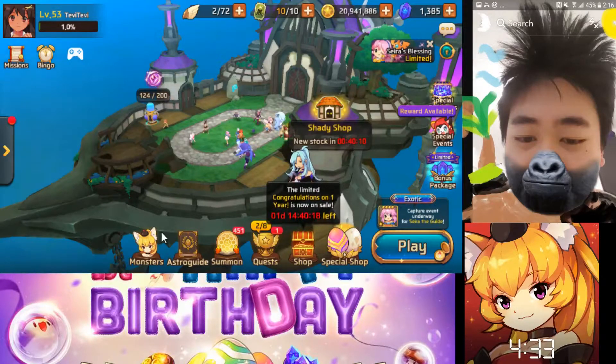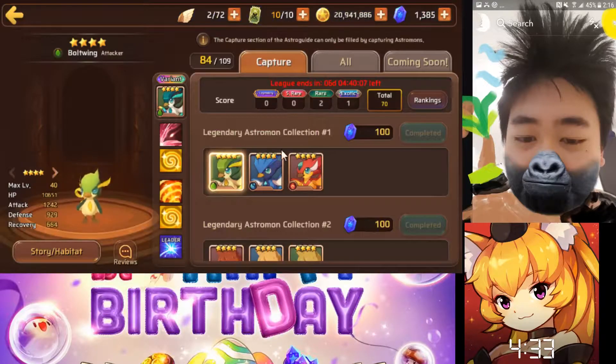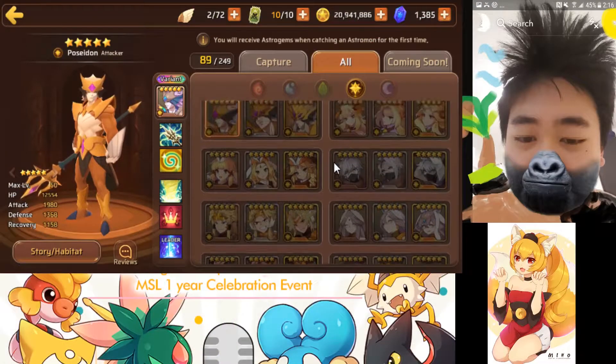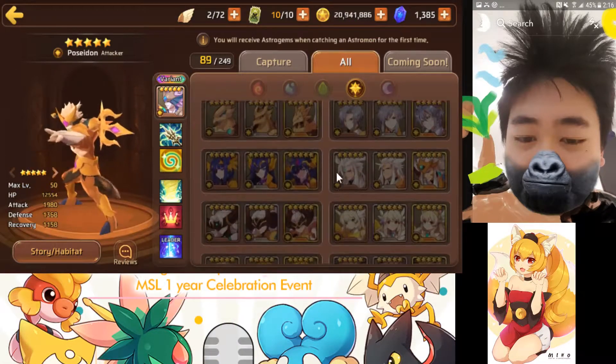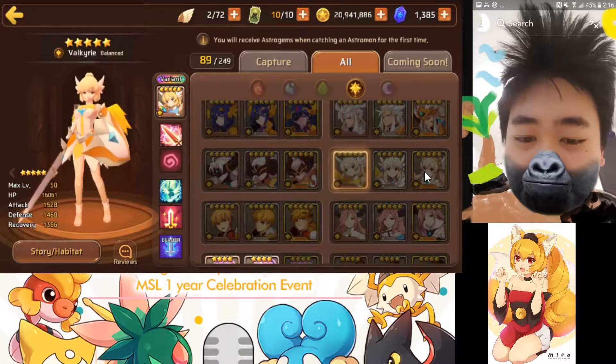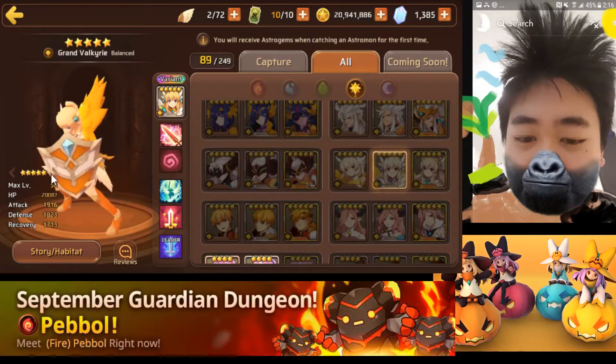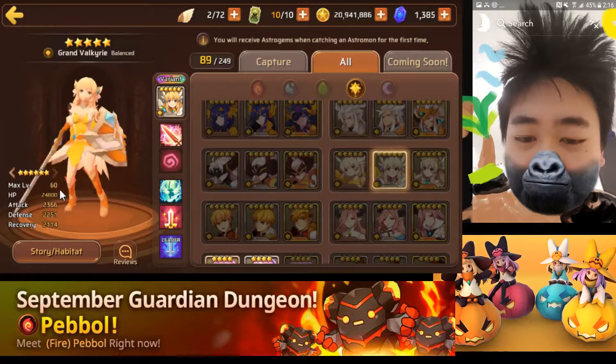These are the 3 light monsters that you'll be getting. The first is Light Falk — and let's be honest, you need 4 of these, so a lot of people will be getting this version first.